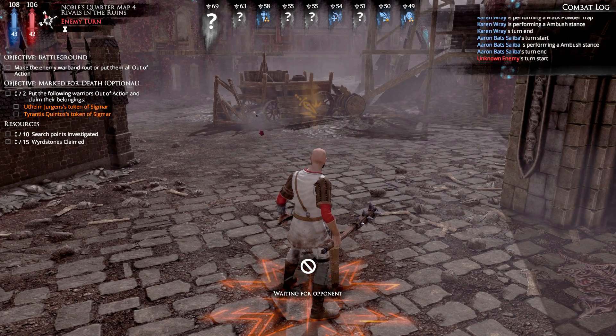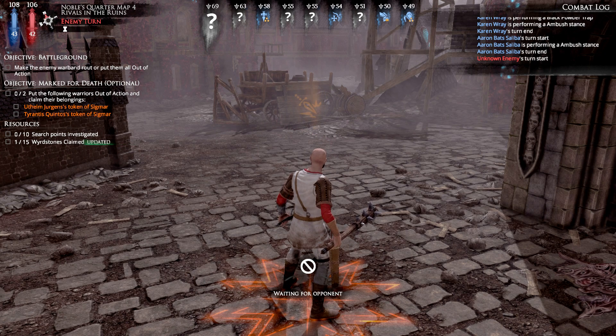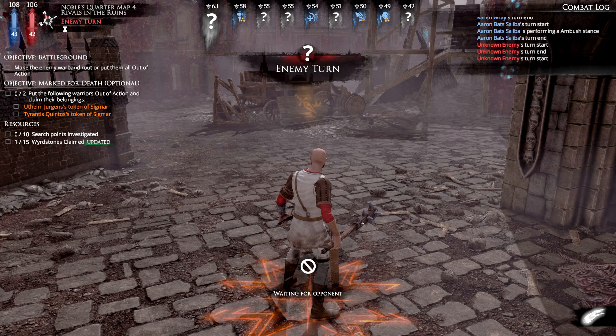Now the enemy is doing their turn. They've got two enemies out there which I haven't seen yet - that's why they have question marks up there. There's a decent mix on initiative. Looks like I'm ending some turns. 15 weird stones to claim.